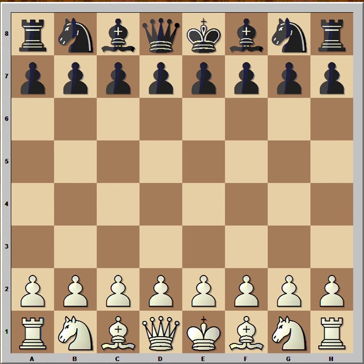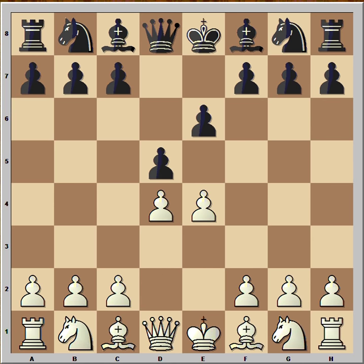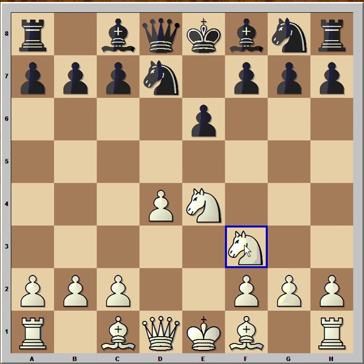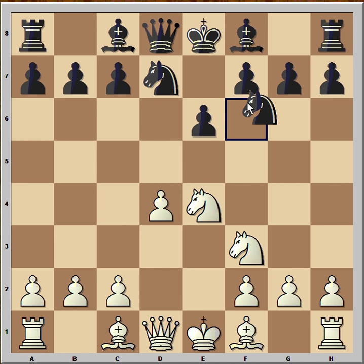In this game Anand had white pieces and he started with e4. Sulava played e6 and after d5 we have the French defense. Knight to c3, pawn takes pawn, knight takes on e4, knight to d7, knight to f3, knight from g to f6.